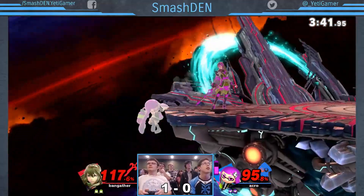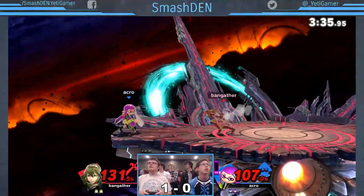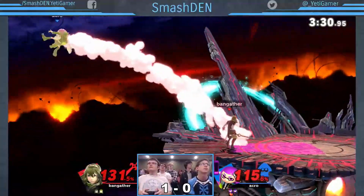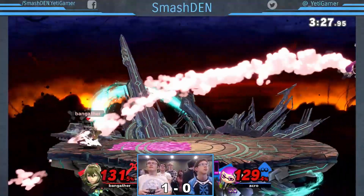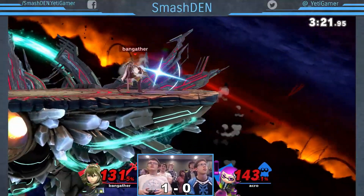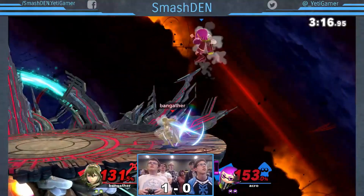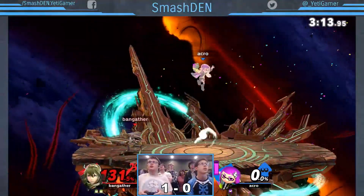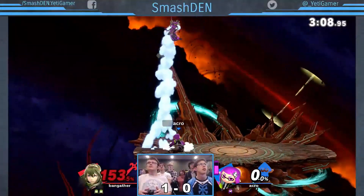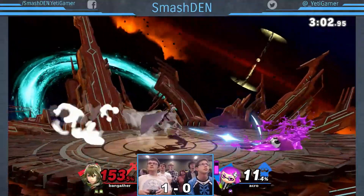I'm gonna stop caster-cursing him — Acro makes it back, gets onto the stage. One good hit on either of these guys is gonna send them out the side, we're probably going to end up at almost a straight one stock. Bangather trying to send him across the stage, that's not gonna get him easily, Acro able to make it back up, playing real safe in the corner. Bangather hits him with the forward smash real close in — and that's why you play Lucina instead of Marth, because otherwise that would have been worthless. At 153%, can he get it to a straight one stock? Cannot, by taking a little damage himself, unfortunately.